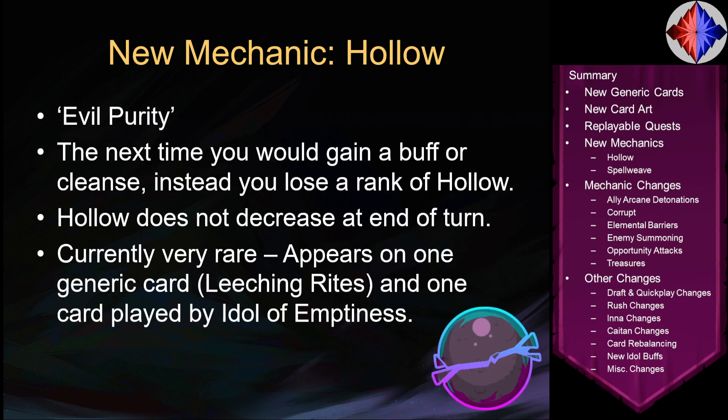Let's get into the new mechanics. We have two new mechanics. The first is Hollow, which you can think of as Evil Purity. Basically, the next time you would gain a buff or be cleansed, instead you lose a rank of Hollow. This is also true if you have Hollow on an enemy — the next time that enemy would gain a buff or be cleansed, instead it loses a rank of Hollow. If you would, for example, gain Mighty 5, because that's one instance of gaining a buff, all of that will be negated by one rank of Hollow. But because Cleansing is sequential, if you cleanse twice, that will remove two ranks of Hollow. Hollow does not decrease at end of turn — it is very similar to Purity, just for buffs instead of debuffs.